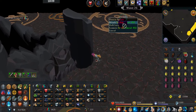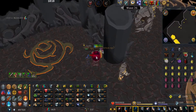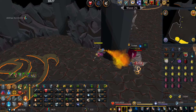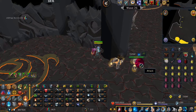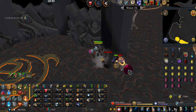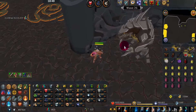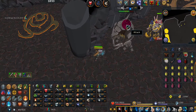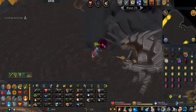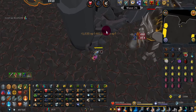Wave 26 should have a level 22, a level 45, and a level 90. You can see that everything except the level 22 is safe-spottable. I go ahead and kill the level 45 first. You might have a different setup — just use your brain. I can just barely attack the level 90 without the 180 hitting me; if that happens to you and you're too close, run away and get the level 90 closer to the safe spot.